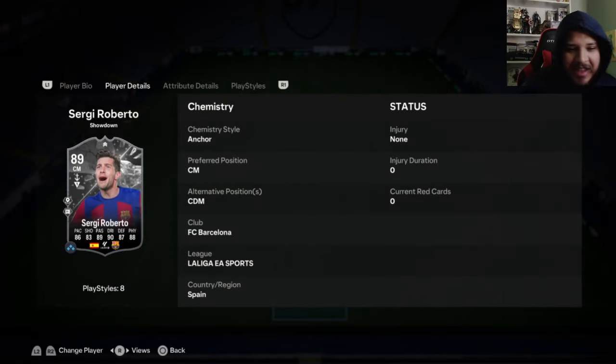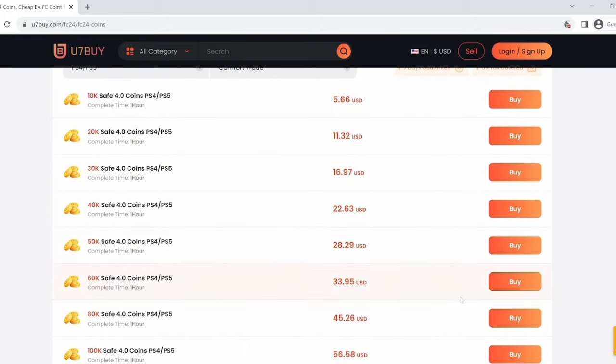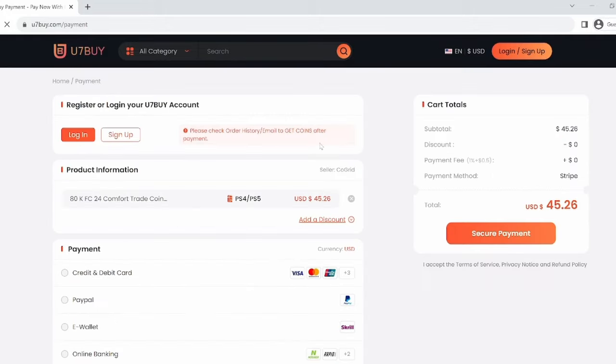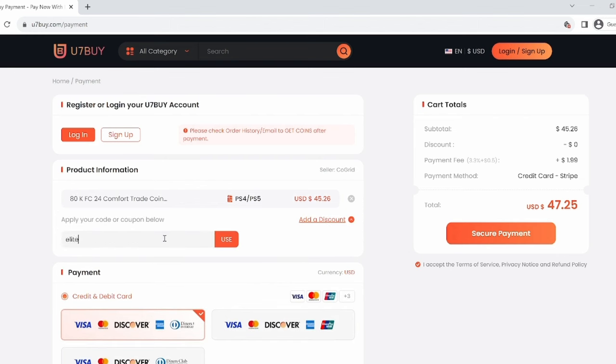The Season Warm-Up is here and we got another brand new Showdown — Sergi Roberto is the card we're going to be looking at. If you want to build a team of your dreams, visit u7buy.com, the fastest, most reliable and safest FIFA coin market out there today.